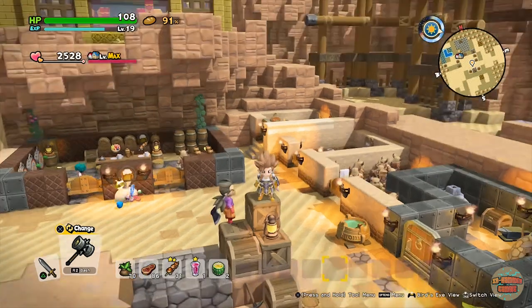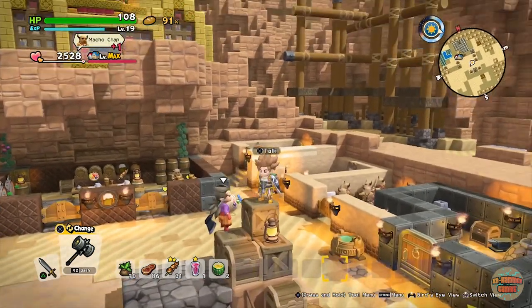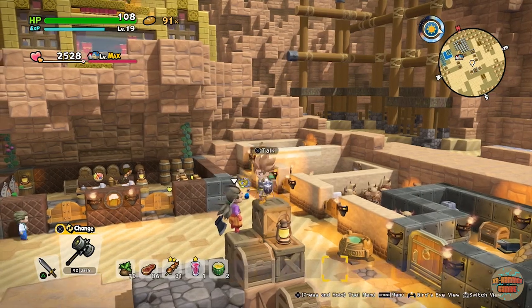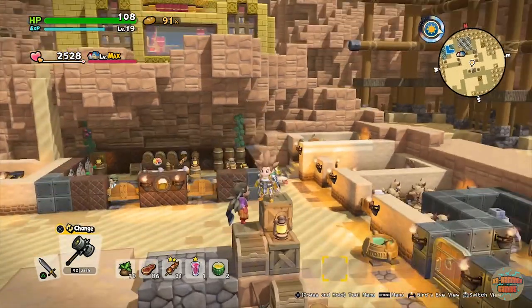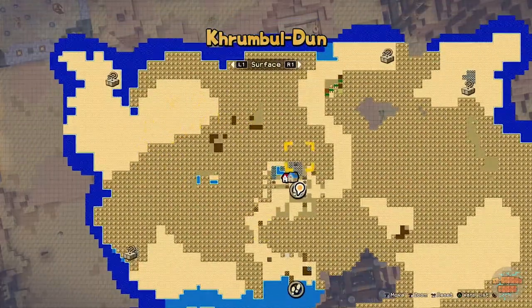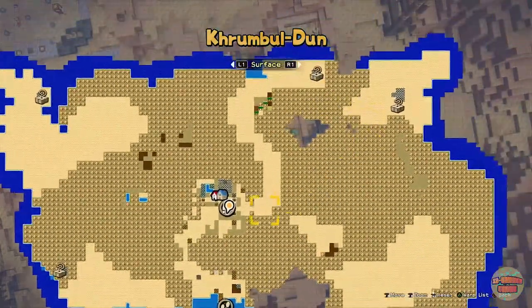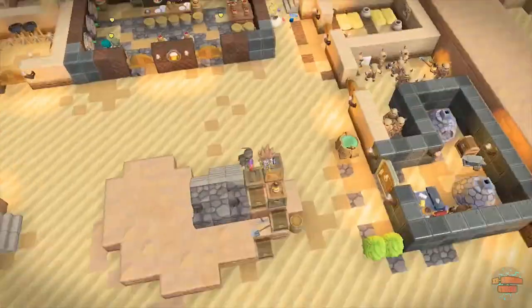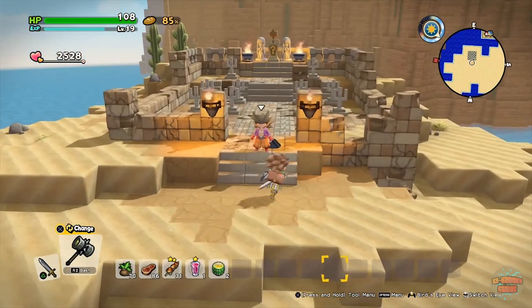Hey guys, welcome back, it's me XR Hammer and I'm playing some Dragon Quest Builders 2. In today's video I'm going to show you where to find and how to solve all the puzzles in Crumble Dunn, which is chapter 2 of the game. I'm going to work my way from the top left down.